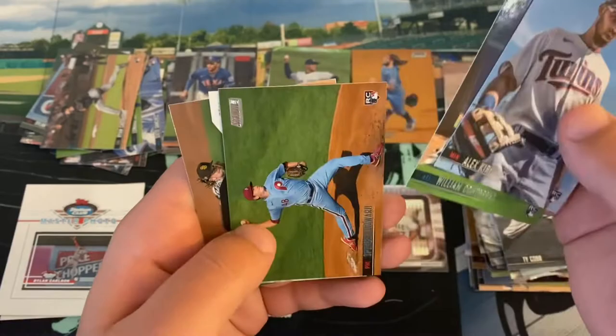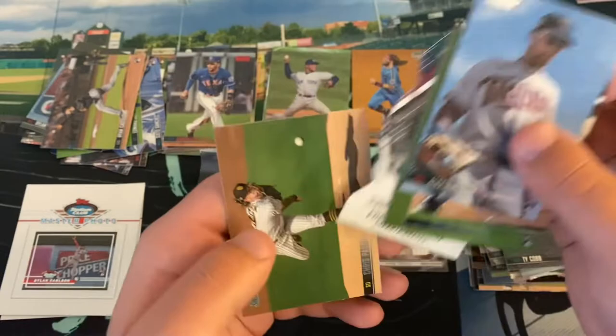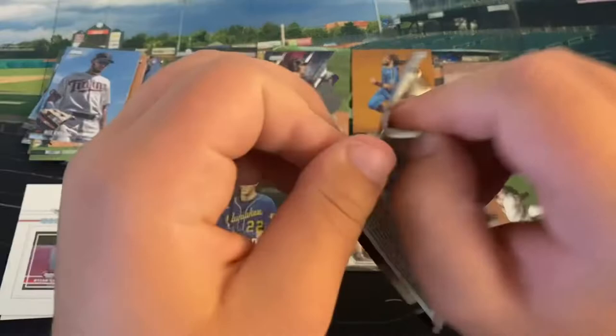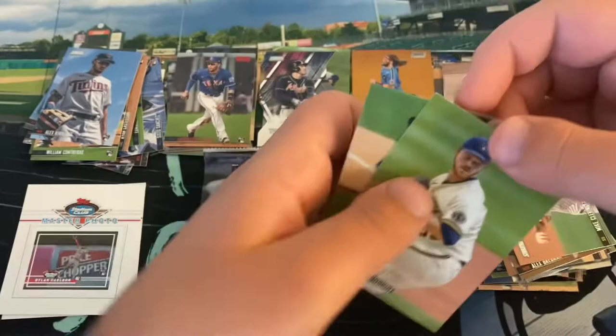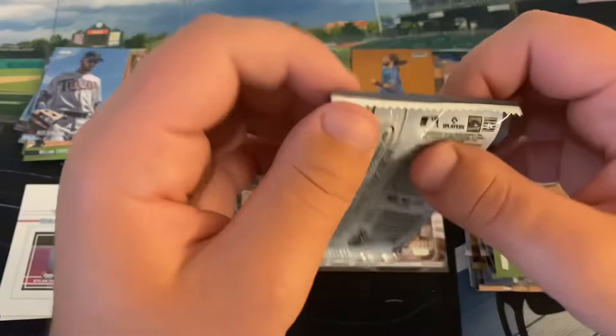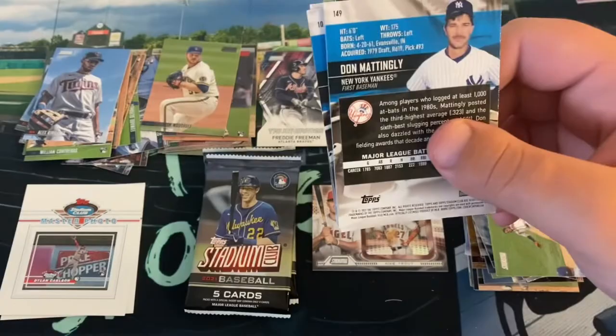Alex Kirilloff rookie card, William Contreras, Spencer Howard. Nice — Triumvirate. Freddie Freeman, pretty sweet stuff there, and the Sheriff, Chris Paddock. Love to put together a full set of that insert — they're pretty rare, could be one in every three boxes about. Mike Clevinger, Rickey Henderson, Bregman. Here's our Brandon Woodruff — is our black parallel. And there's Ozzie Albies sliding in. Wonder if that's in the NLCS — looks like it is.